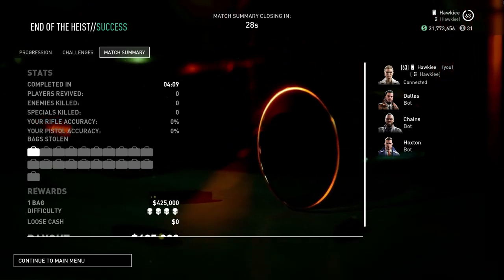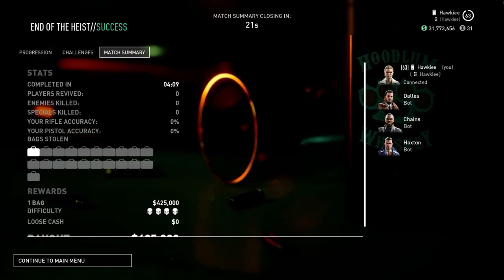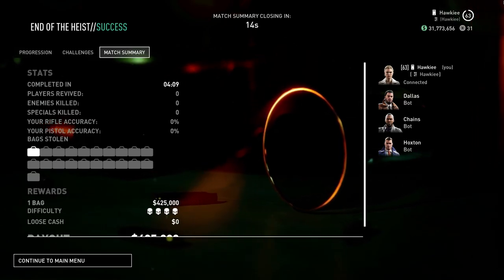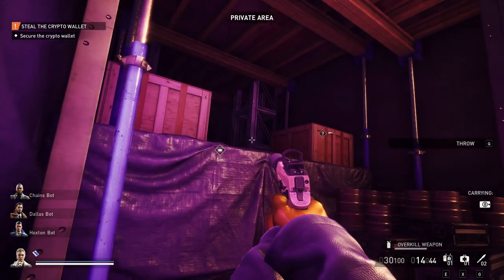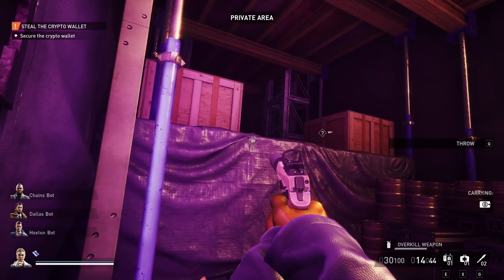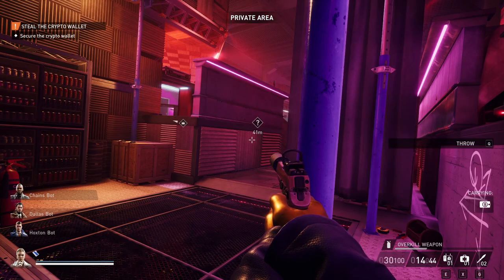Now we'll go over a few of the failure states — basically what should you do if you get spotted early, if something goes wrong, if you don't like the lead guard. If the alarm goes before you get the crypto wallet, or even before you get the crypto wallet to extract, I'd say just restart, because most of the value is in the crypto wallet. If the alarm goes, your extract or drop-off is going to vanish. As a result you're going to have to assemble a cage — that cage needs three bags, they're all scattered outside, and on overkill this just won't happen unless you are very, very good at the game. So in those circumstances, I just recommend you restart.